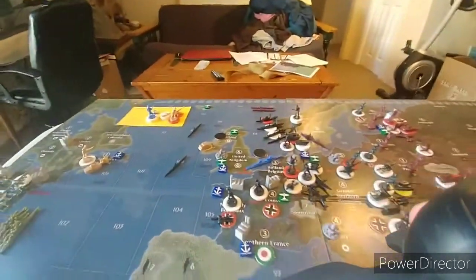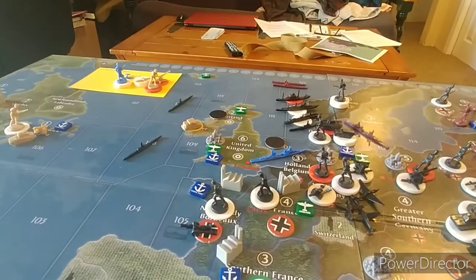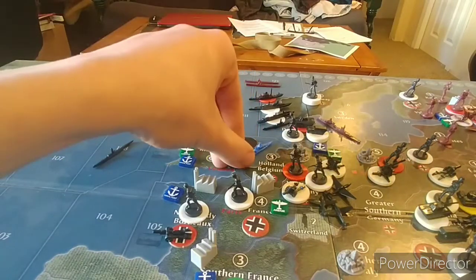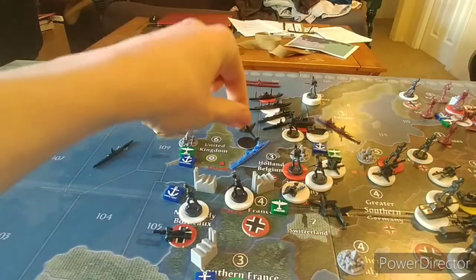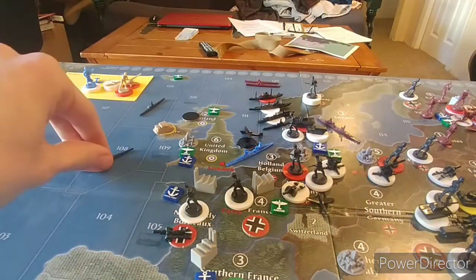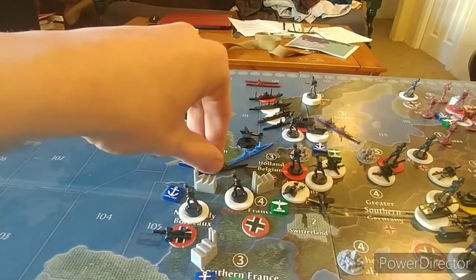Up here near Britain, in C-Zone 110, we're going to send one fighter and one tactical bomber from Germany — moving one, two — and a submarine from C-Zone 108 going one, two, to support that attack as well.